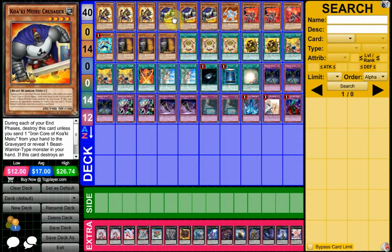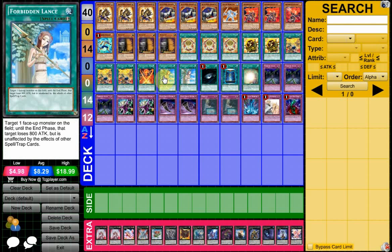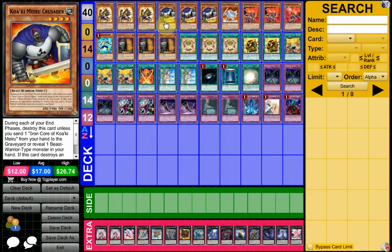Crusader is no slouch either. Not only is he 1900 attack, but basically when he runs over anything in battle — which isn't that hard because he's 2000 under any of the Fire Formation cards — you also have Lance to help with that. He can search out any copy of a Quackumire monster, and it can even be himself, so he's really good too.